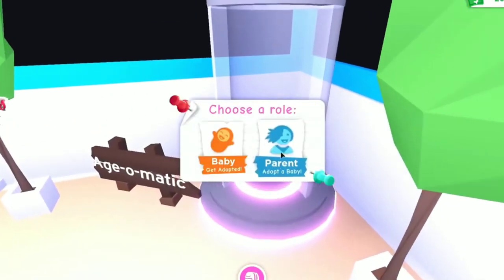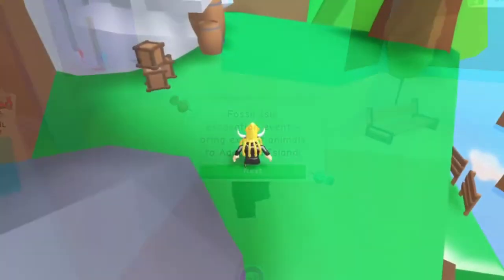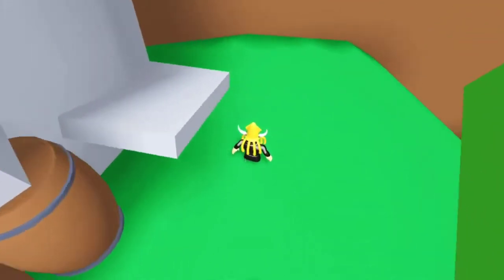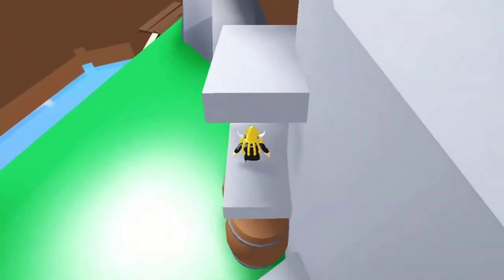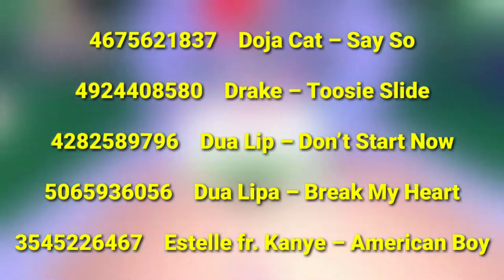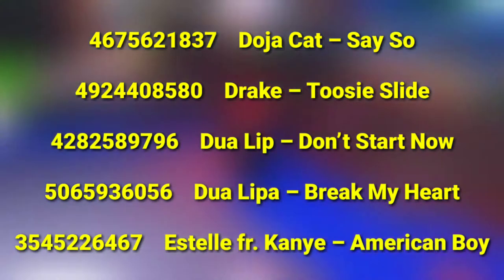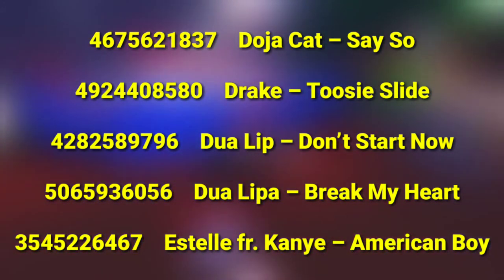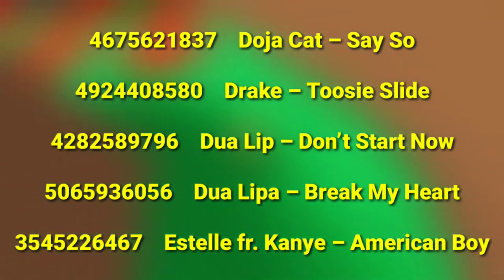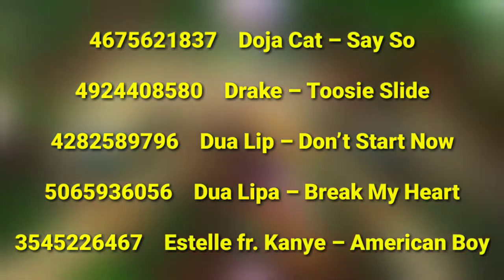Next up we have some pretty major artists and songs. We have Doja Cat's hit Say So, Drake will be making you want to bust a move with Toosie Slide, and Dua Lipa making you do a 180 with Don't Start Now. Here they are: 4675621837, Say So. 4924408580, Toosie Slide. 4282589796, Don't Start Now. 5065936056, Break My Heart. 3545226467, American Boy.